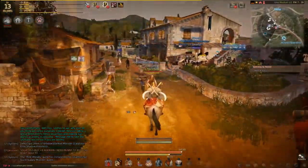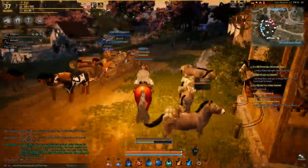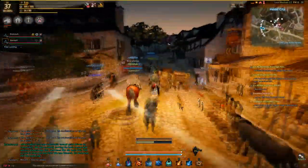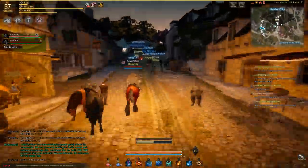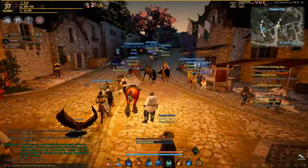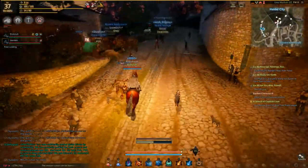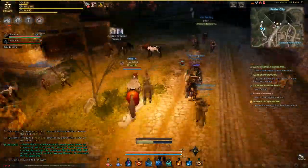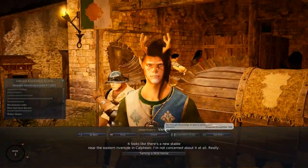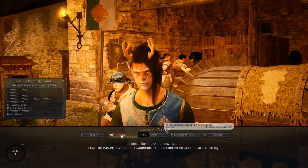Now that you're at Training level 5, it's time to gear up. Go to a stable master in any town or city — Heidel or Velia is what I would recommend — and buy 15 to 20 rope. I would personally recommend 20 for your first horse to be safe, because trust me, you're gonna fail a lot. It's up to you if you want to add sugar cubes. Sugar cubes will decrease the chance of taming failing. I used them on my first couple of horses but haven't used them ever since.